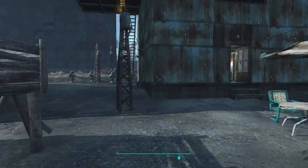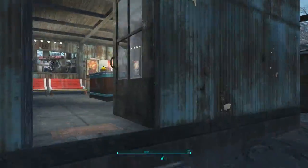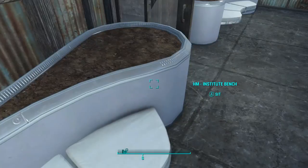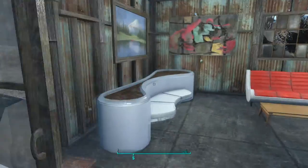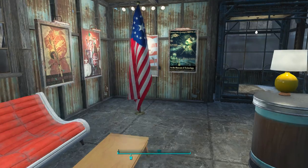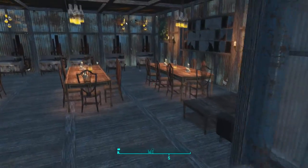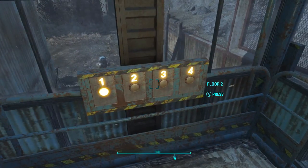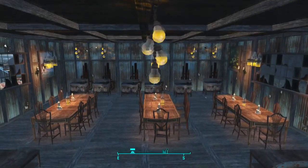Over here this is like an apartment building. We've got some Institute benches — which fits in the lore since I am the Director and can put them there. Over here we've got a mass dining area where all the families come in and have a nice big cookout.